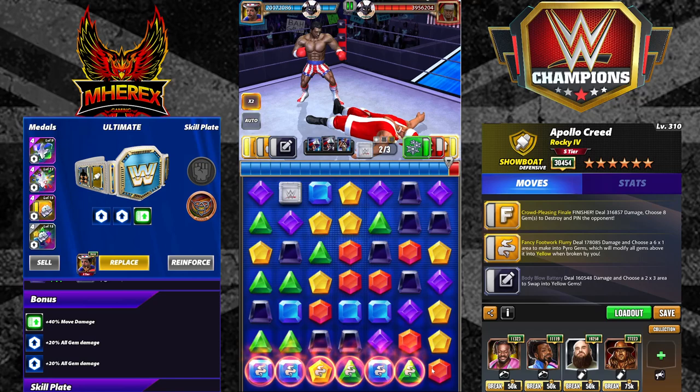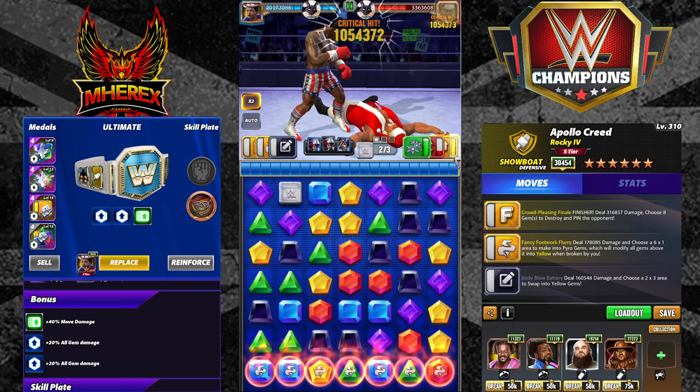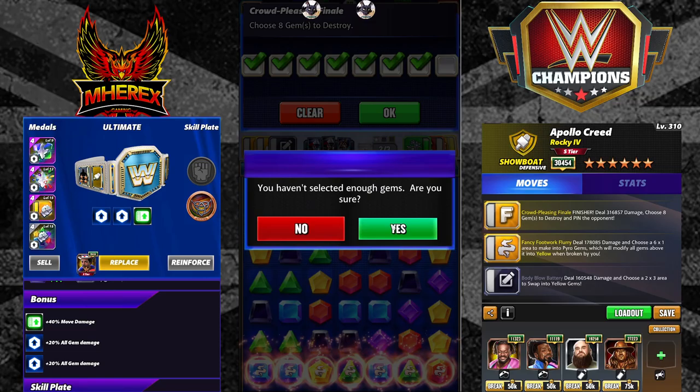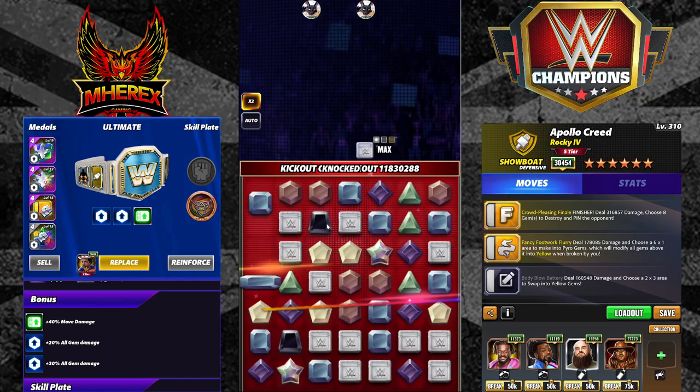Hey, we made it! That allows you to put the pyro gems out again and get the buff again — 228K. 11.8 million on Apollo! Let's see that one more time to make sure it wasn't a fluke.